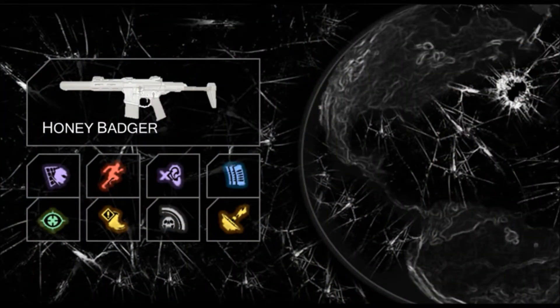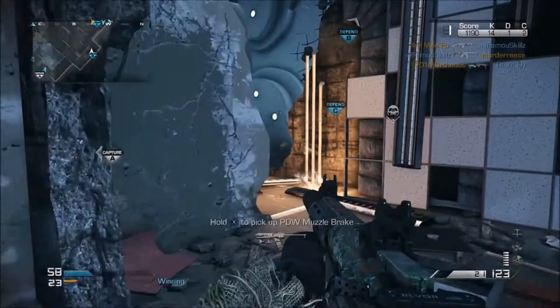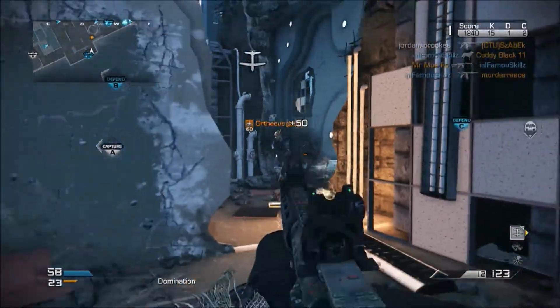Because of that integrated silencer I tend to go for a stealthy role. First up we're going to go with Off the Grid. Off the Grid hides you away from enemy satcoms. Satcoms are quite easy to obtain, so by equipping Off the Grid you can flank around against the enemies and take them out even while their satcom is up — plus with that silencer built in, it's perfect for a stealth class.